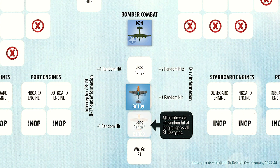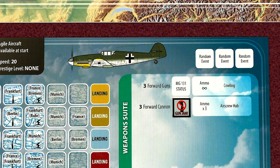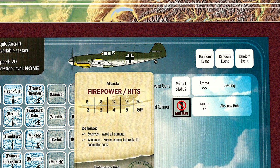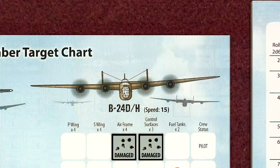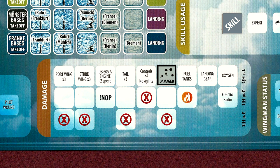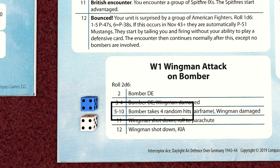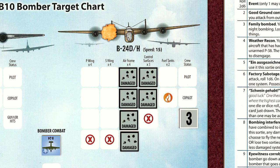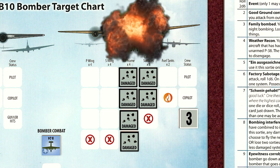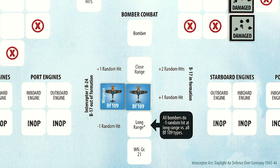Lieutenant Meyer, amazed at his luck, closes to medium range and calls on his wingman to assist. With only his forward machine guns left, he aims for the airframe and fires, but both hits have no effect. The B-24 returns fire, and due to a wounded gunner, only one hit is scored on the airframe. Lieutenant Meyer's wingman lines up his shot and fires, scoring four random hits — destroying the airframe, damaging the controls, and wounding two more gunners. Another Liberator is shot down, and Lieutenant Meyer's wingman scores his first kill, though his aircraft is damaged by the B-24 gunners before she falls out of the sky.